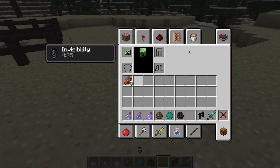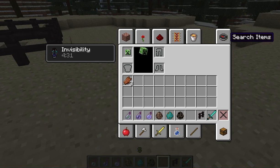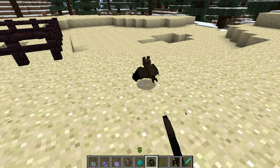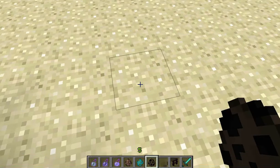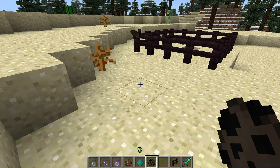Before this world pretty much gets destroyed by the wither, I just want to show you a little addition that came along with witches, which is actually bats. I am not quite sure what these bats actually do, but as you can see, there are bats that can spawn if you look here.